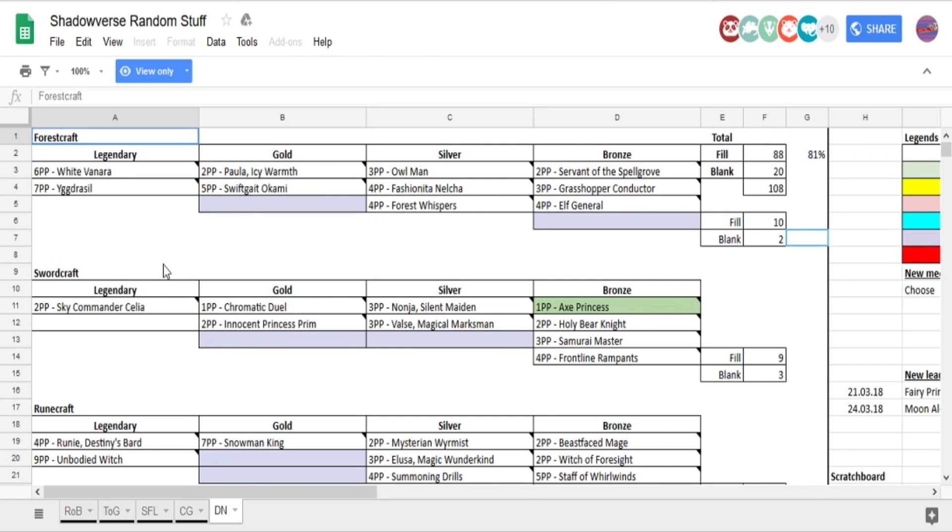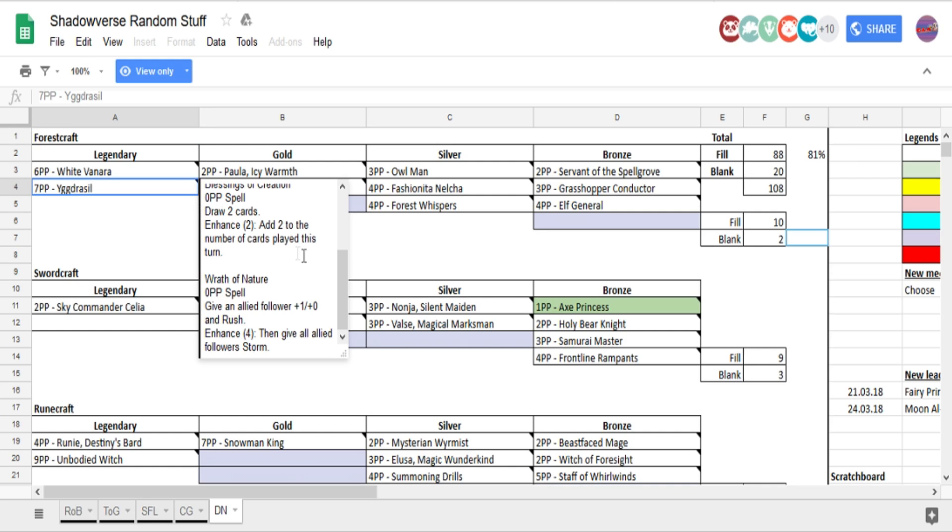Shout out to the people on 4chan. Blessing of Creation is a 0 play point spell — draw 2 cards. If you play for 2, you add 2 to the number of cards played this turn. Wrath of Nature, another 0 play point spell — give an allied follower +1/+0 and Rush. And if you play 4, then give all allied followers Storm.